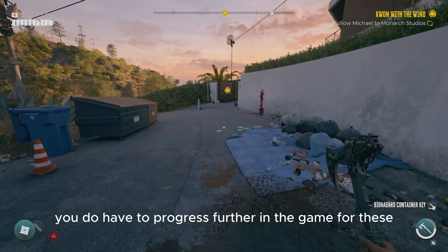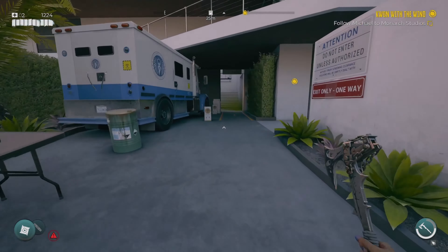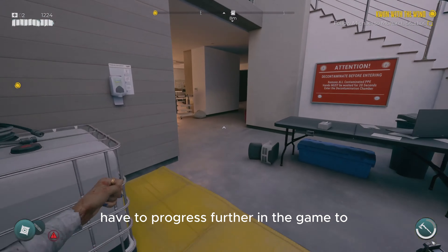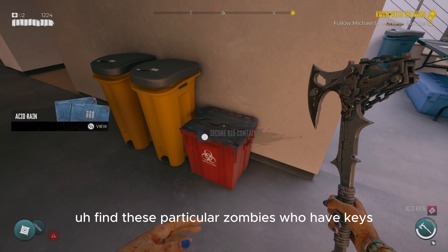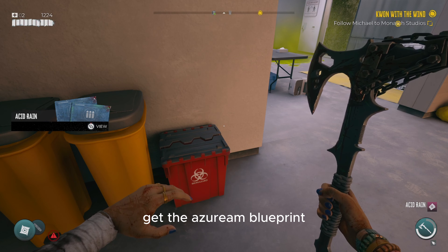Now remember guys, keep in mind that sometimes you do have to progress further in the game — at least in my experience you have to progress further in the game to find these particular zombies who have keys. There you go, the lockbox is open — get the Acid Rain blueprint.